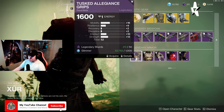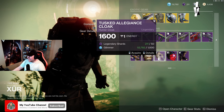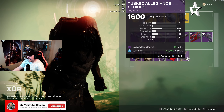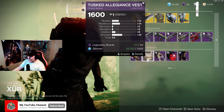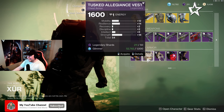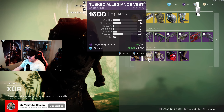Moving down to the armor set for the Hunter this week, we've got the Tusk of the Boar allegiance armor set. Honestly it wasn't the best to me — the chest piece isn't terrible, but it's leaning into Strength stats, which isn't really my thing.